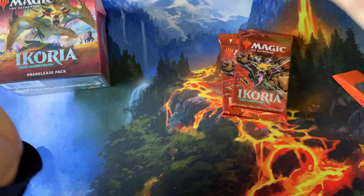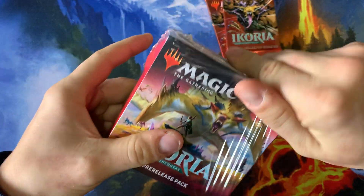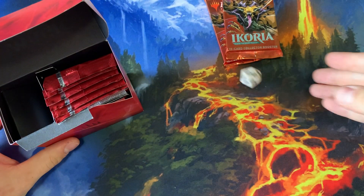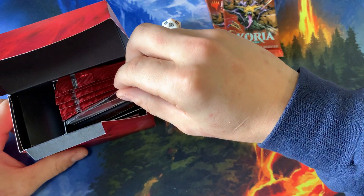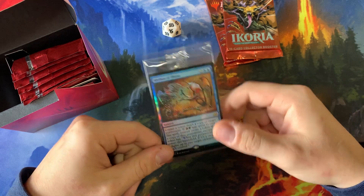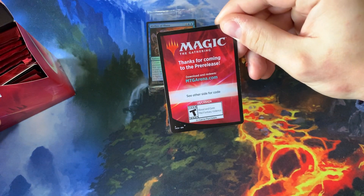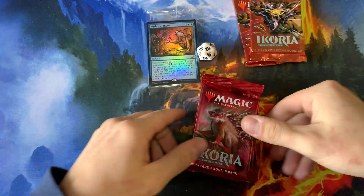I will be giving away the code from the pre-release pack to somebody in the comments. If you'd like to win, make sure you subscribe to the channel, like the video, and leave a comment below letting me know your favorite pull from today's video. We got an 18 on the die - that's pretty good, hopefully a sign of good things to come. For our promo we have a Mythos of Aluna - not bad. We already got the green one, the Mythos of Brokos, the other day, so we're completing the set here.